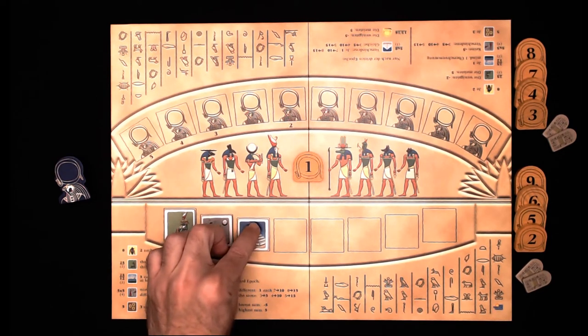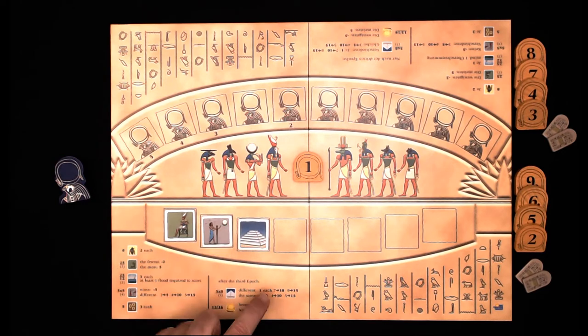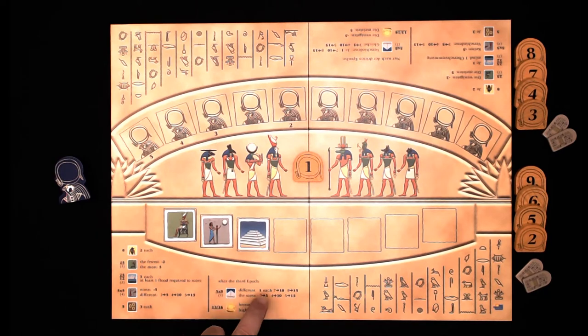Monument tiles score both for having different types and for multiples of the same type. If you have seven different monuments you get 10 points, eight different monuments gets you 15 points. Three of the same monument gets you five points, four of the same gets you 10, and five of the same gets you 15.